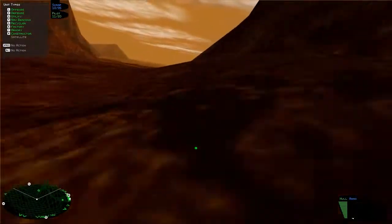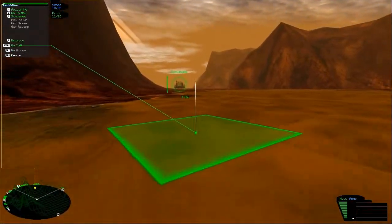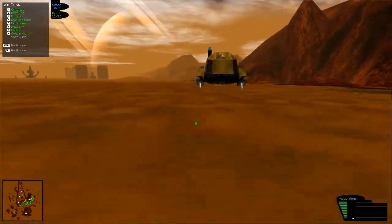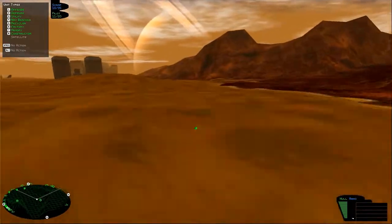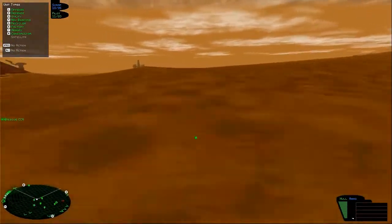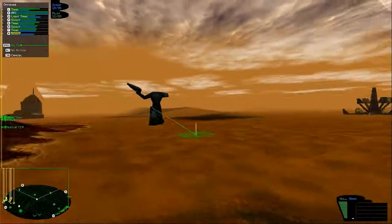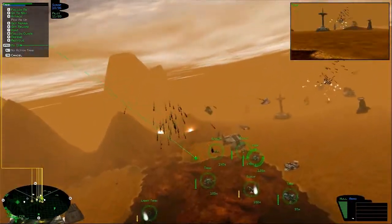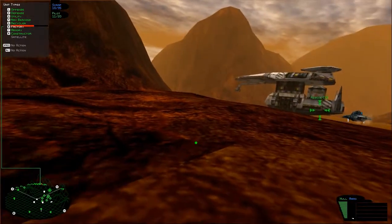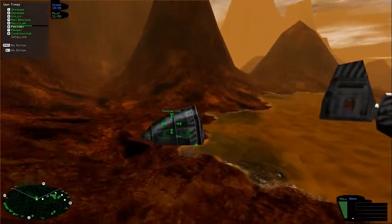That cutscene said those are not NSDF forces attacking the CCA base — I didn't see anything attacking the CCA base. Grizzly 1, CCA forces on Titan have formally surrendered. NSDF command is ordering us to rescue all personnel from the Bukaran base. Escort an APC into the base to rescue their scientists — we believe they will have information about what's going on. We've built the APC — ready for escort to the Bukaran base. Freaking finally! This is what I've been waiting for.